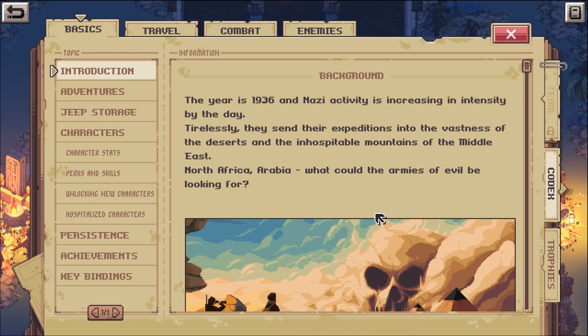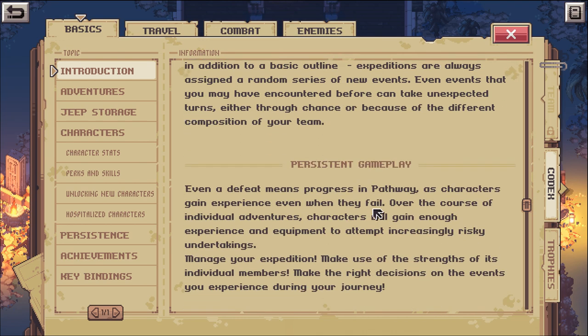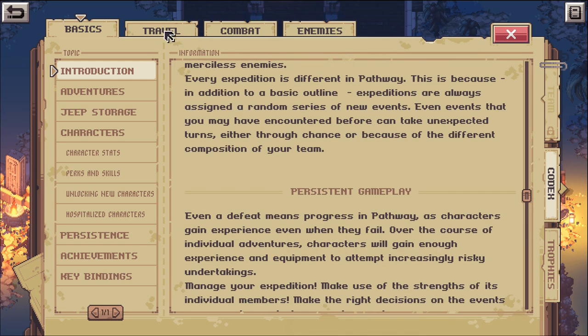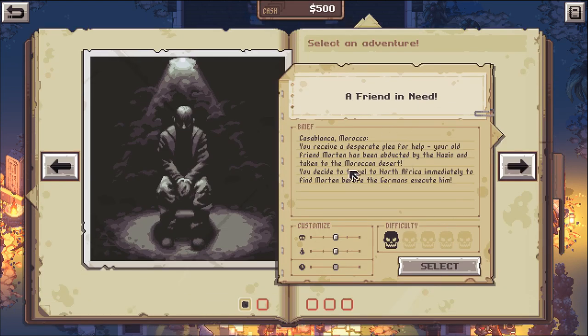Background: The year is 1936 and Nazi activity is increasing in intensity by the day. Tirelessly, they send their expeditions into the vastness of the deserts and inhospitable mountains of the Middle East — North Africa, Arabia. What could the armies of evil be looking for? Every expedition is different. Persistent gameplay — every decision counts. Turn-based combat with enemies.